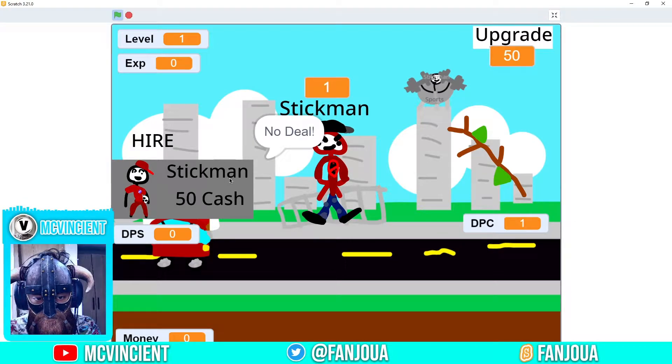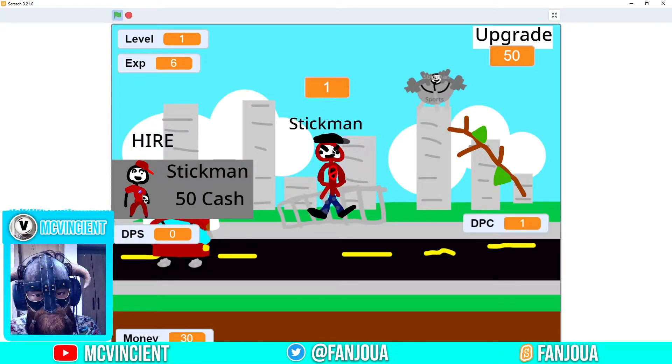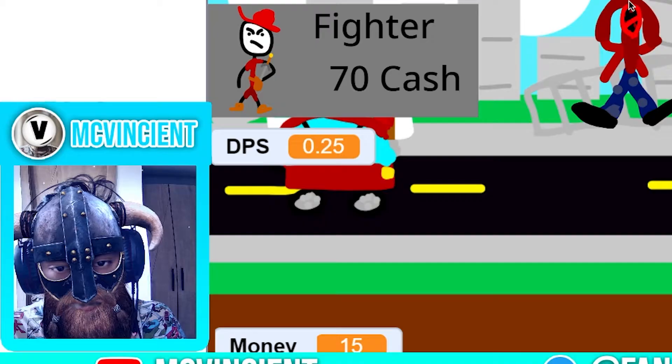Click here. Level 1, XP 0, Money 0, DPS 0, DPC 1. I got money for that, EXP is 5. 50 cash. What was this? What is going on?